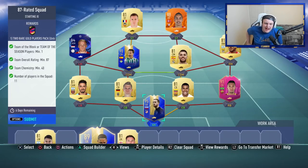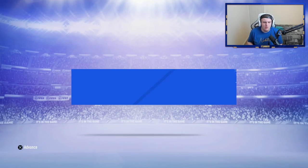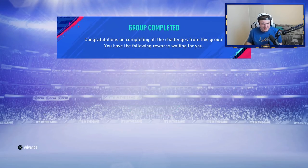EA have released a brand new icon upgrade. It requires an 86 and an 87 rated squad, both requiring one Team of the Week or one Team of the Season player. This icon upgrade gives you either a baby, middle, or prime icon.